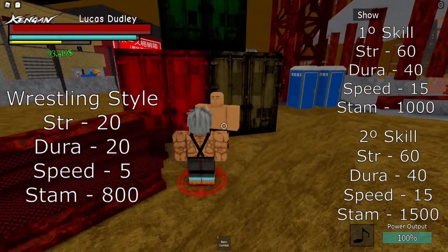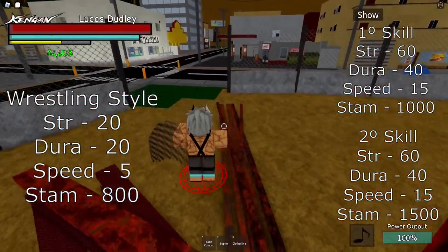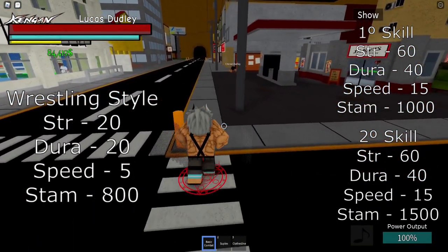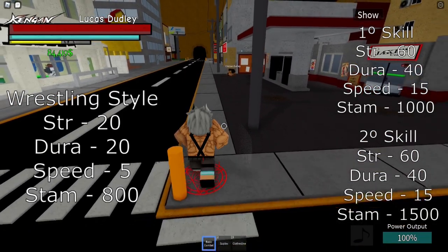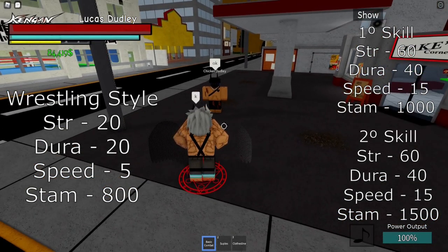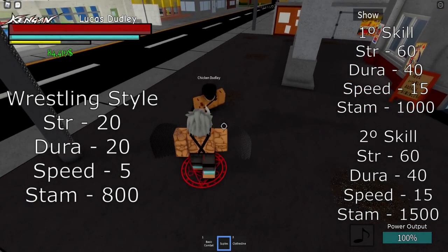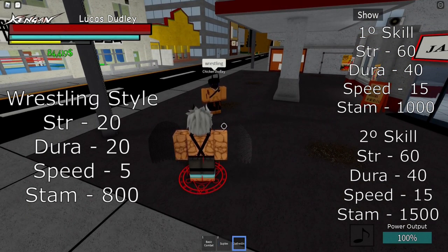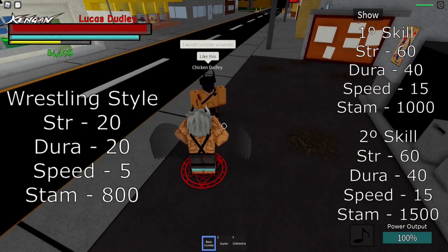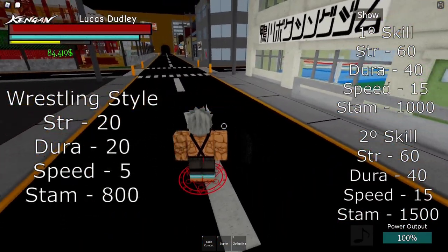Now let's go to Wrestling, right in here. There is the gym — this is the battle arena or tournament. This is the trainer. The stance I can't show you because I need to die or rejoin the game, but this is the normal combat. First we have Suplex, and now we have Clothesline.